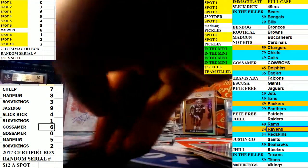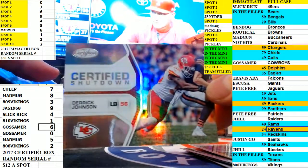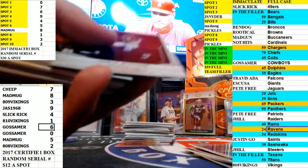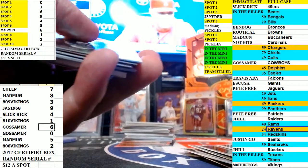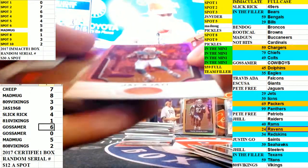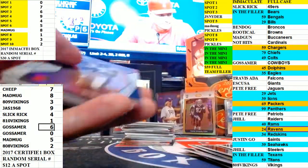Eagles Wendell Smallwood 37 out of 49, three-color prime patch - Chief getting that one. We had some stuff go out today and then some stuff out tomorrow. Certified shut down - Derek Johnson - 12 out of 499, go to the number 2 slot.